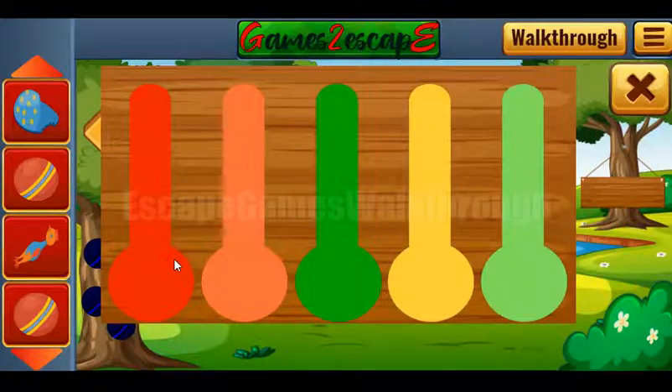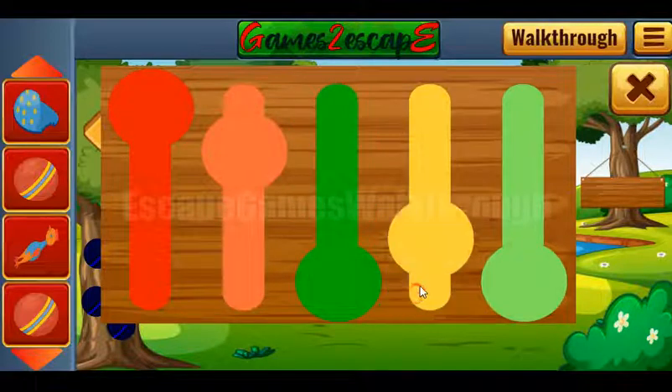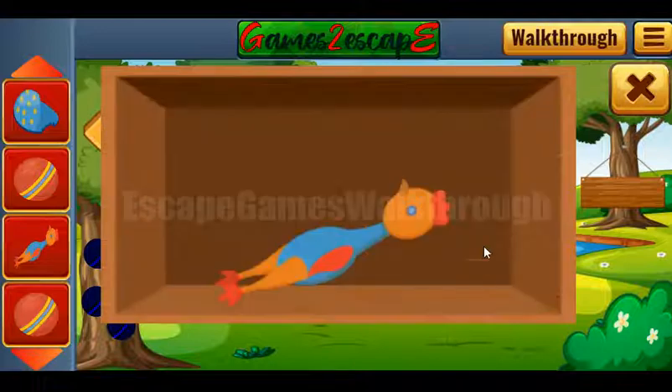The length of these bars is the hint to set outside of the house. Red is the longest, then goes orange, green is the shortest, then goes yellow with green.